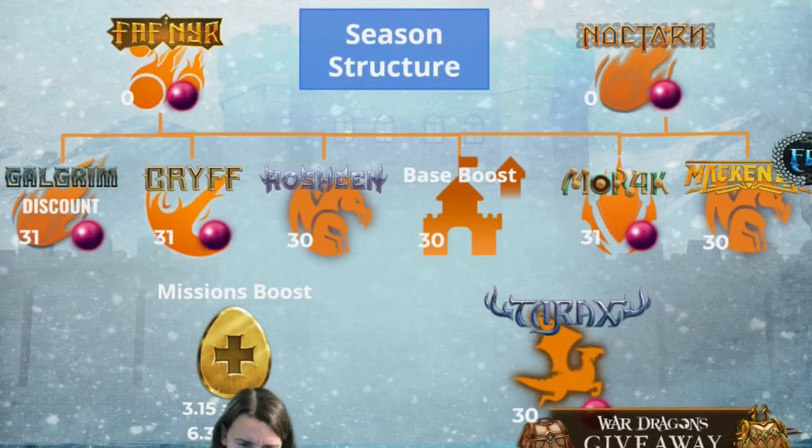A quick review of the season structure: we have the mythics at the top, which require three keys. The three keys can come from either of those branches below them. We had Gulgrim, Griff, Roshin, the base boost, Morak, and then McKenzie the defensive rider. You can see the cost of each of those lines — 31 for the regular season dragons, and 30,000 sigils for the other branches as well as the festive dragon. Why the dragons are different prices I don't know, but those going for the festive will appreciate having to spend less on it.